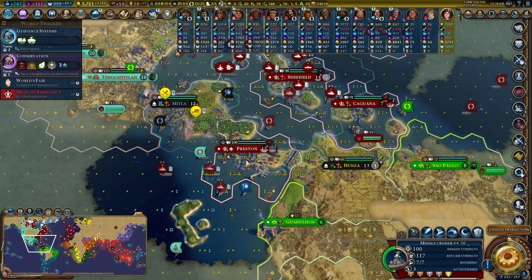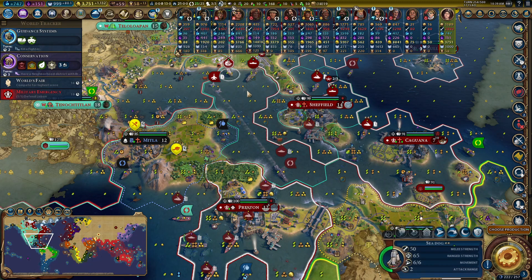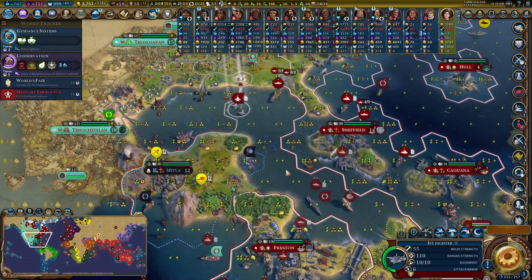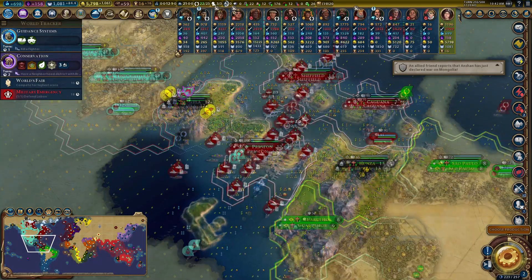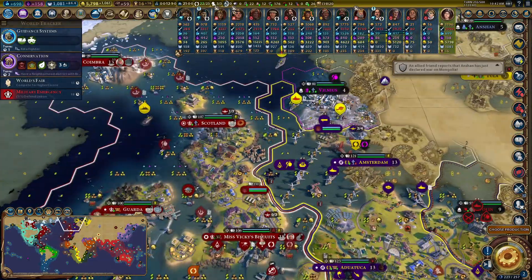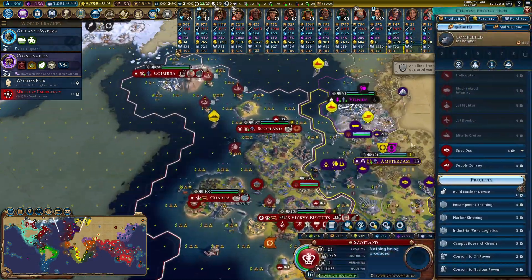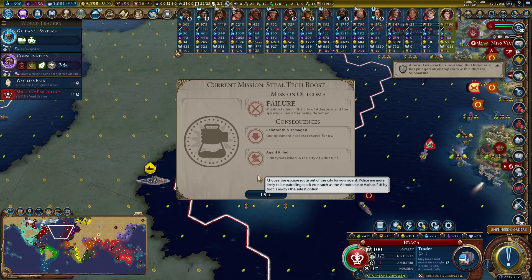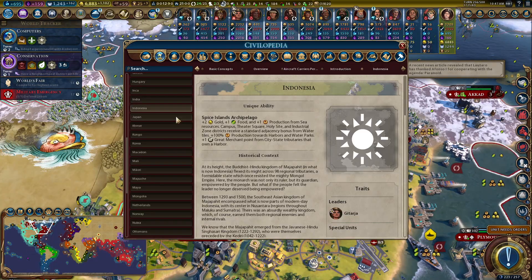Sometimes you play this game for long periods and you never cease to be amazed by how well the AI can play. This game the AI played really really well — it's been refreshing to see. A great admiral appears — my first of the game and well needed. Straight over to Panama, and all my fleets get that boost! Now a look at the buffed Indonesian ability — incredible. Two gold, one food, and one production from sea resources.